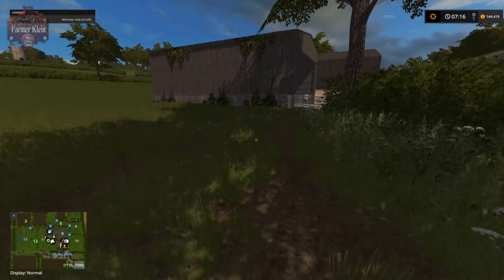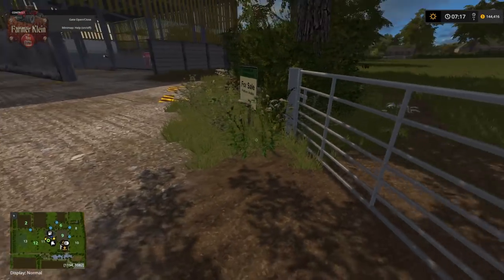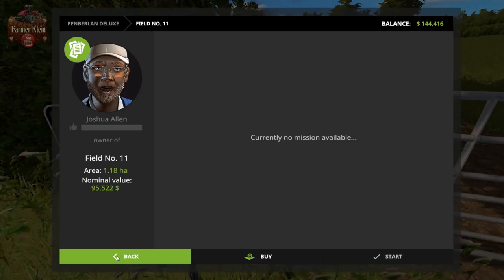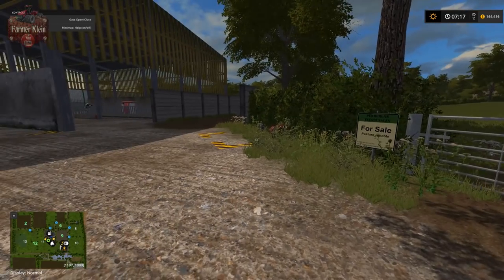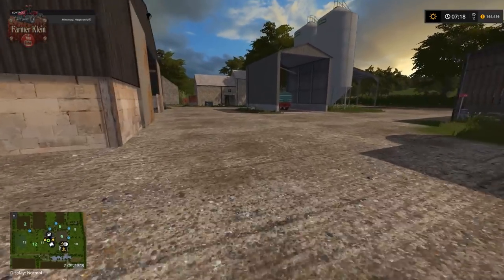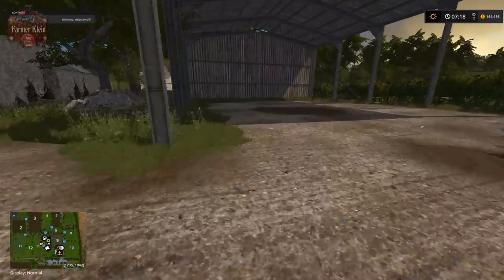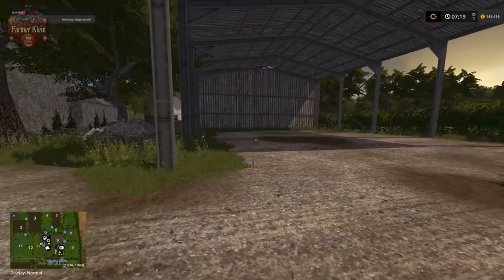This field right here is field 11. You would think it would be owned by the farmer but it is not - see the 'for sale' sign here off to the side. Field 11 is 1.18 hectares, 95,000 dollars. The prices are pretty much in line with traditional Farm Sim pricing. There's also a storage building over here where you could probably put your bales underneath.